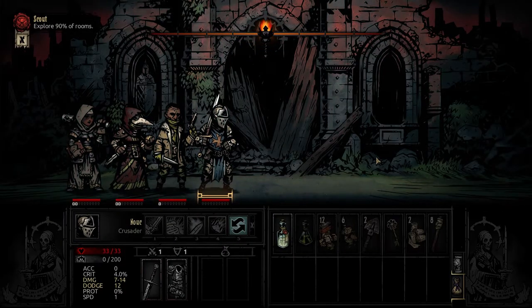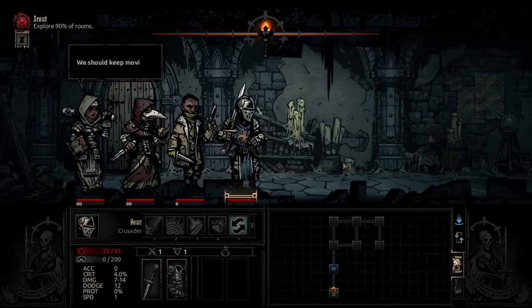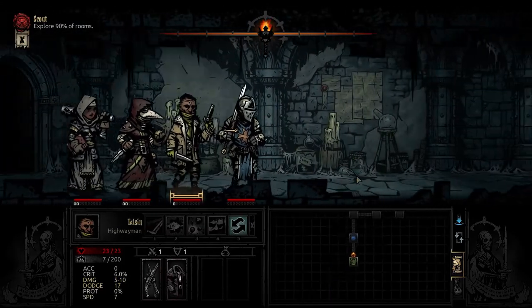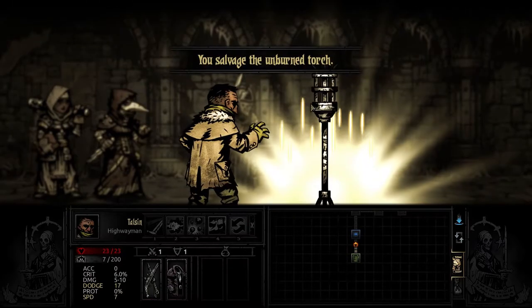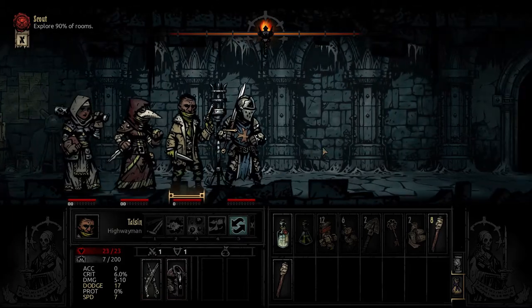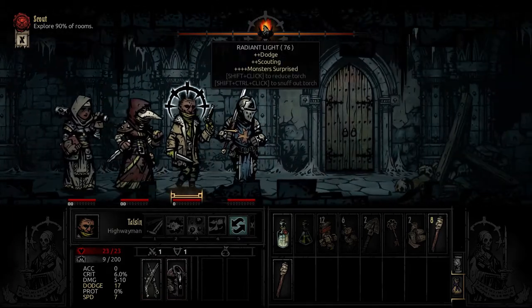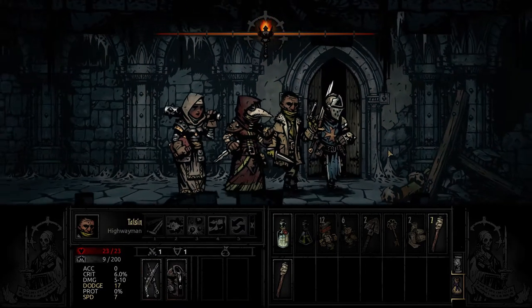I have to look up which Curio you need for which encounters, but right now it's the first mission — we just have to go for 90% of the rooms. Thompson shall be the leader of the squad. We got a torch for a torch — that's good. Let's pump a torch, let's steal tea, get the monster surprised.